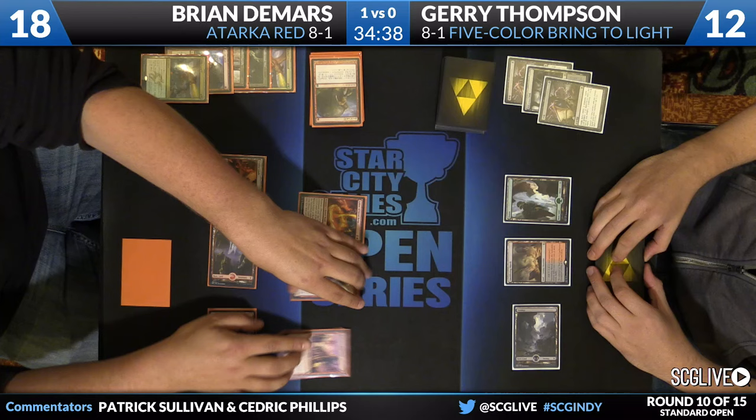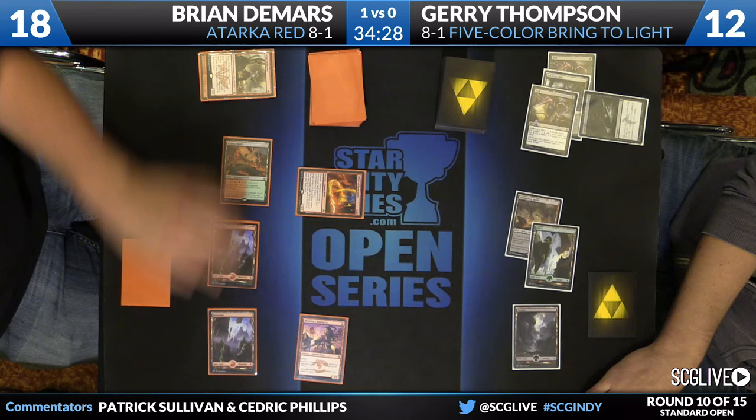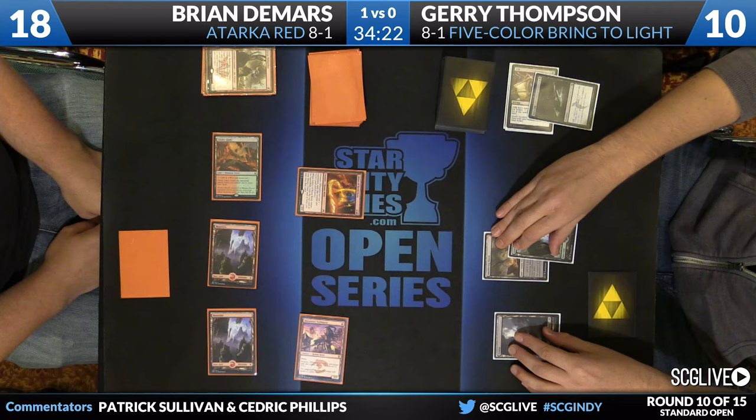Here's Abbot — let's take a look at the top card. Titan's Strength is pretty nice — this is a great turn for DeMars. Here come the beatdowns, here comes the Titan's Strength. However, Thompson with a Murderous Cut — that's pretty big. But that would have happened anyway. Titan's Strength was essentially free and DeMars even gets a prowess trigger for his trouble. So it's not a blowout per se, but very good for Thompson to have a removal spell.